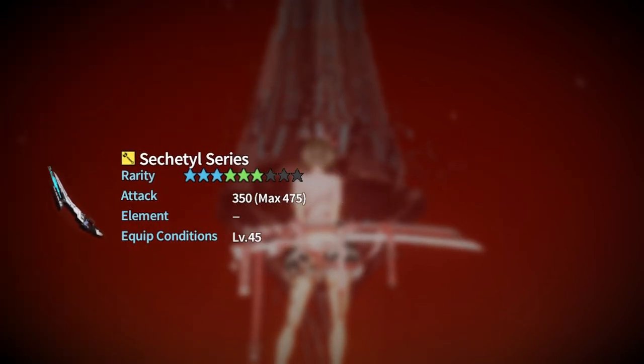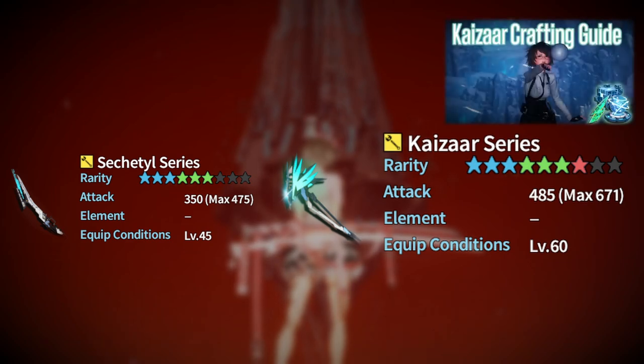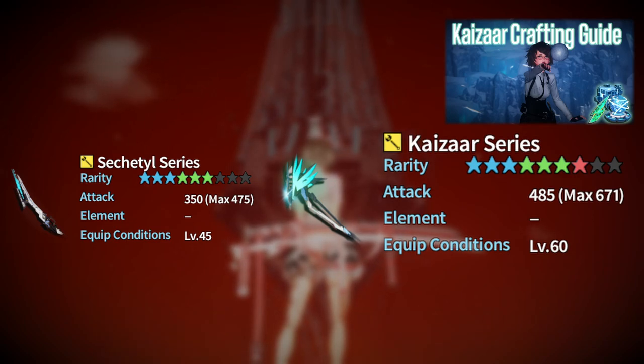Your last weapon you'll work towards is the seven-star Kaizar weapon. This requires you to gather certain materials after completing Rezo's quests. I have a complete video breaking down everything related to this weapon craft, so go ahead and click the link in the description down below for more information.